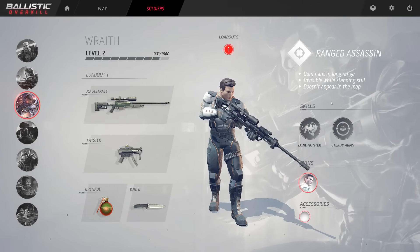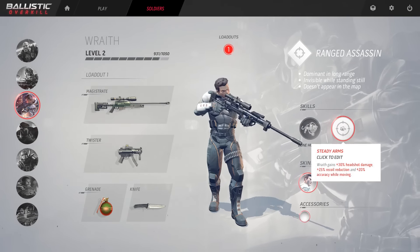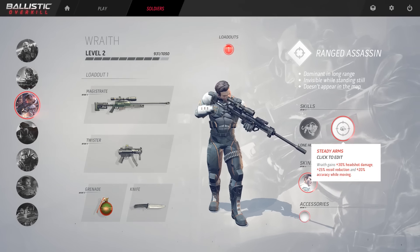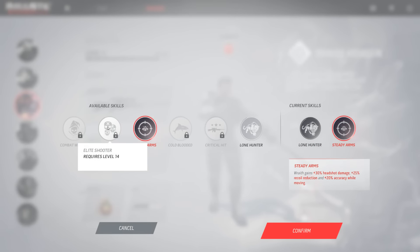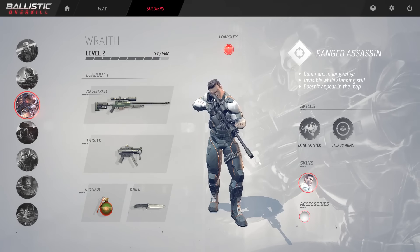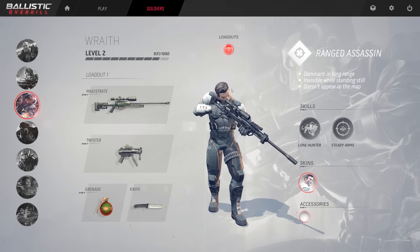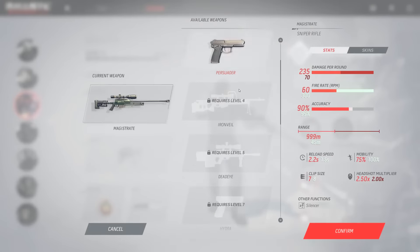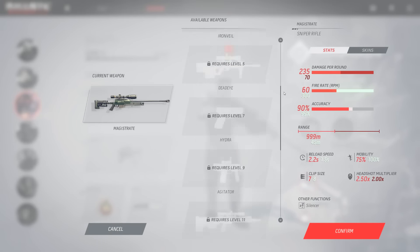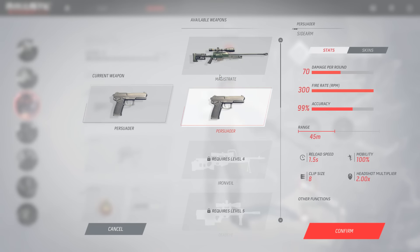I'm going to go to the Wraith. One of the skills is Steady Arms — grants plus 30% headshot damage, plus 25% recoil reduction, and 20% accuracy while moving. If I click on the skill, you can see there are other skills we can unlock later on as we level up the class. You level up by earning experience from getting kills and just playing the game normally, winning matches, and so forth. You can also unlock different weapons — there's a bunch of different weapons to unlock, which adds quite a bit of replayability as you progress with each class.